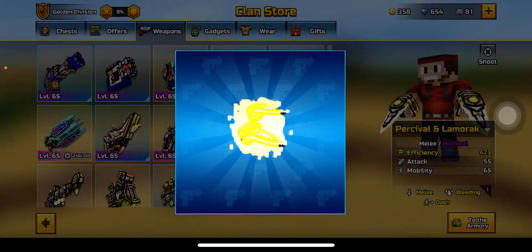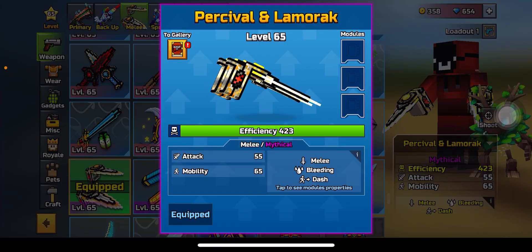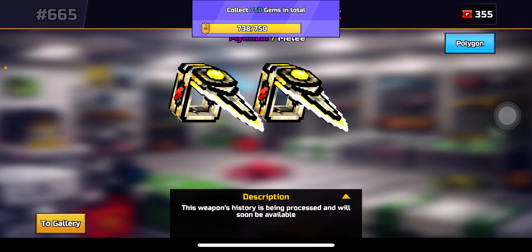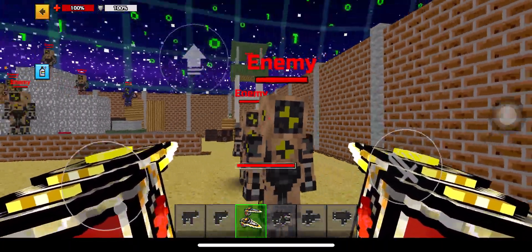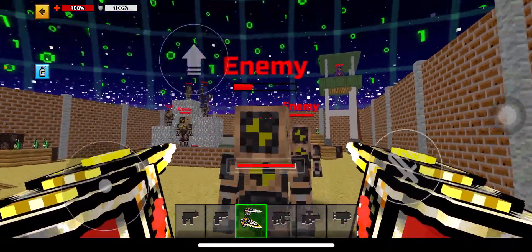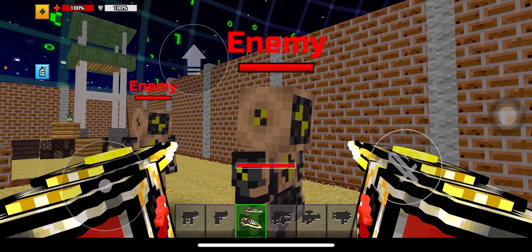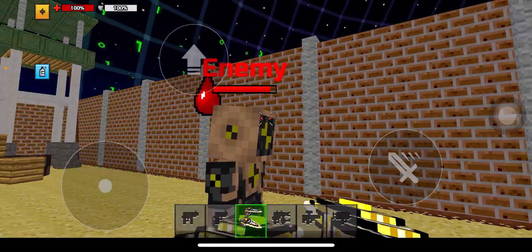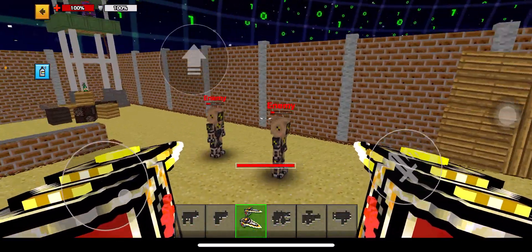I'm gonna be crafting this up. The Percival and Lamarack is a special mythical melee weapon — it has dash and bleeding, with an attack of 55 and mobility of 65. The base damage is 120 to the body with 33 bleeding, and a headshot will be 146 with 43 bleeding to the head.